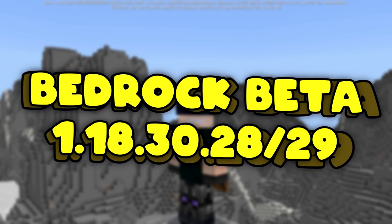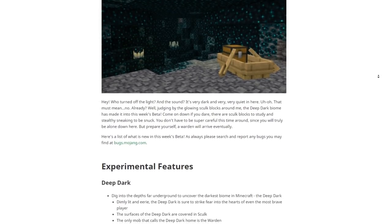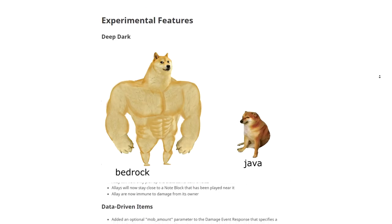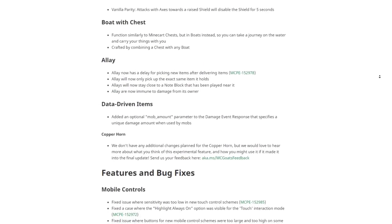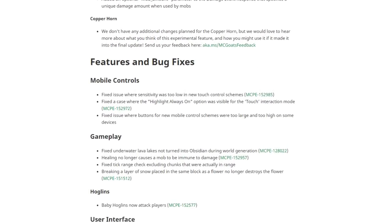Welcome to Bedrock Beta 1.18.30.29. Today we're gonna dive into it. It looks like tomorrow is going to be snapshot day so definitely subscribe for that. As a Java player, I'm feeling like that small dog meme and the Bedrock edition is the gigantic dog, because this beta is a good beta. Inside we have some deep dark changes — or additions — and chest boat, oh my gosh, chest boat.